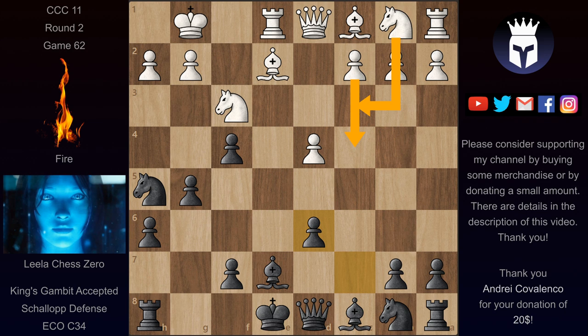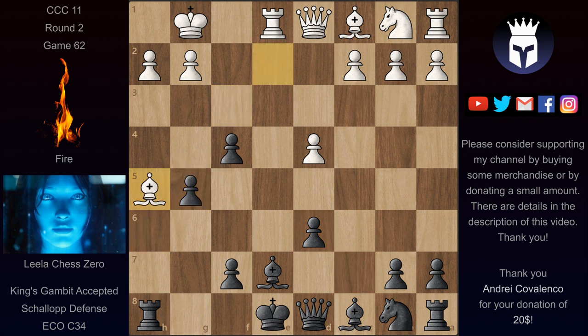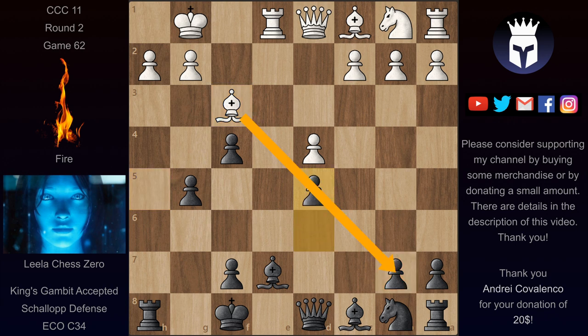At this point Fire went for the h6 pawn and took on g5. We have pawn takes on g5 and now he took back his piece on h5, but now the h-file opened up with some attacking prospects for Leela. We have now Kf8, since both of these pieces were pinned to this King. Leela played Kf8 to get out from both of them.